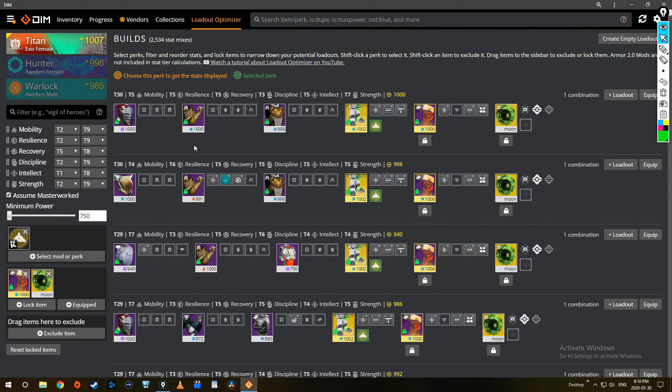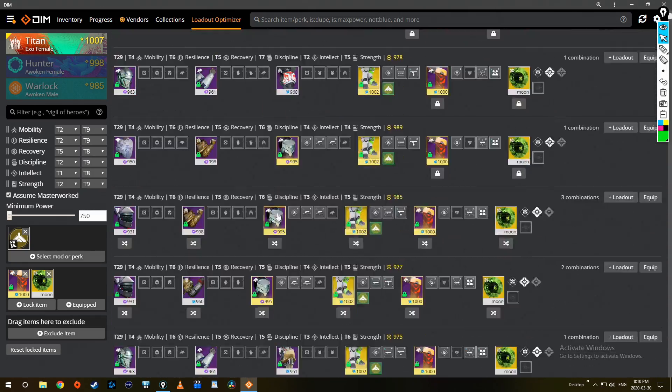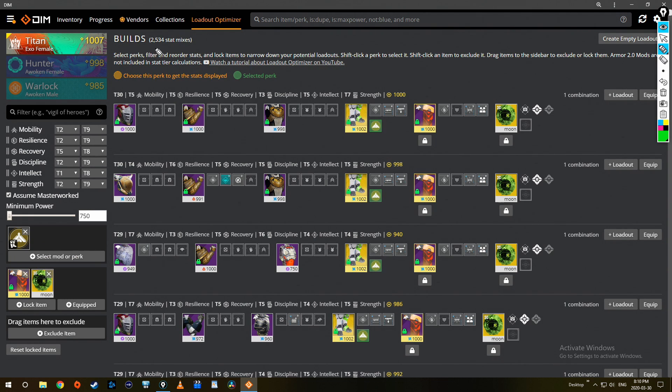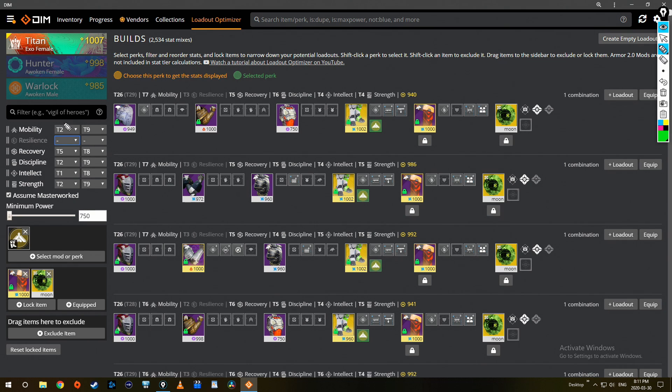I'll remove the void helmet filter and go back to what I was showing before. DIM has methods to help you prioritize among so many rows — even with all these filters on, it's still showing me 2,500 different stat mixes. What I can do is hit 'Ignore' on resilience, which grays it out and changes the range to blank. Those minimums and maximums tell me how low or high I can go — for example, as low as 20 mobility and as high as 90 mobility.